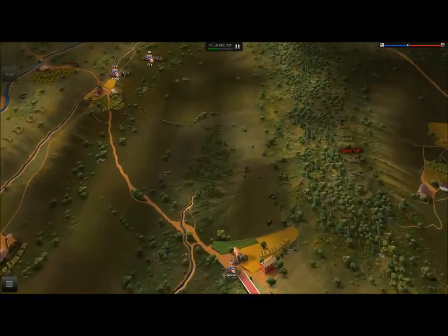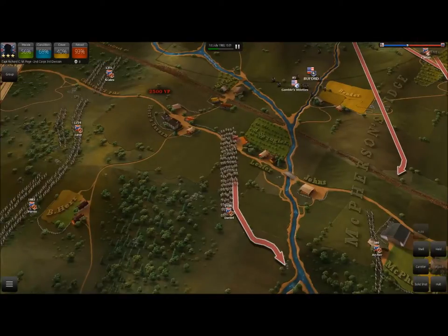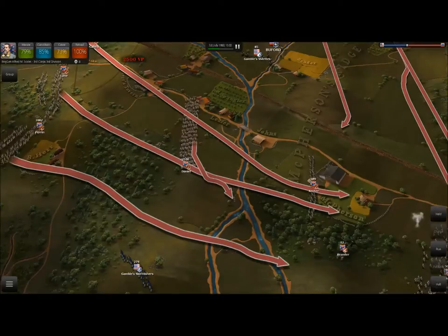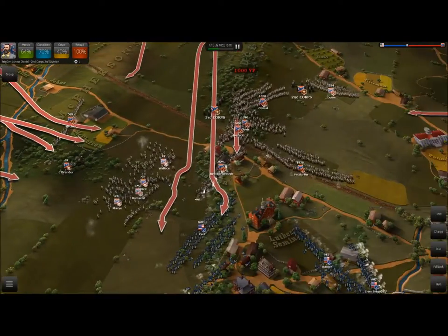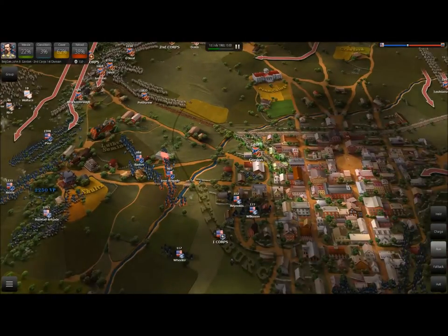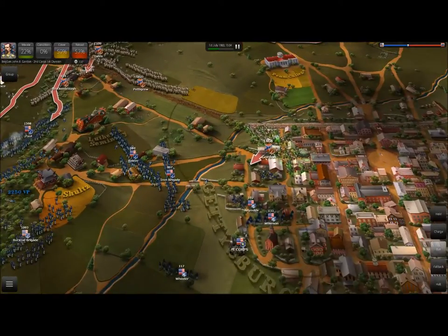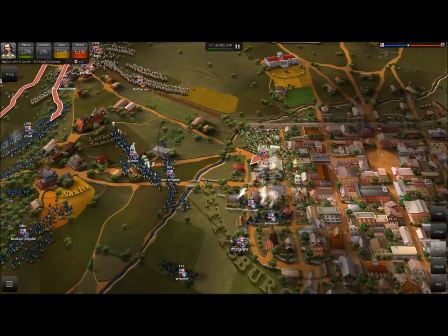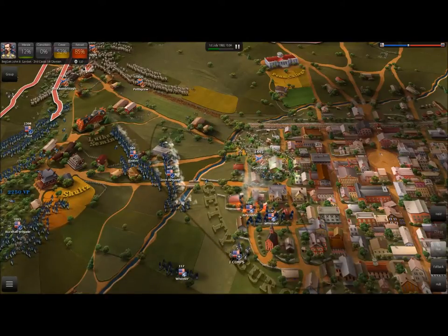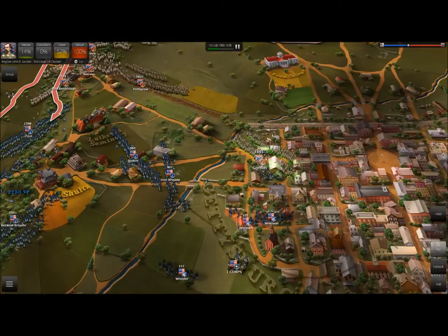Let's see what's going on up here. We may as well move these guys down. Going to move Perrin in, Lane in, and Scales. As well as Daniel. But it looks like Ramser is going to be retreating. Gordon has managed to push back a lot of enemy artillery. He's pushed them back so much that the Iron Brigade has reformed on the other side of the bridge. They're not so confident about holding their Gettysburg position, but they are still firing on us with devastating amounts of canister shot. So we want to just keep hammering away at them if we can, really trying to thin their numbers if at all possible.